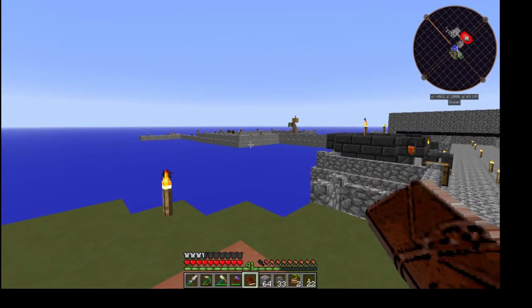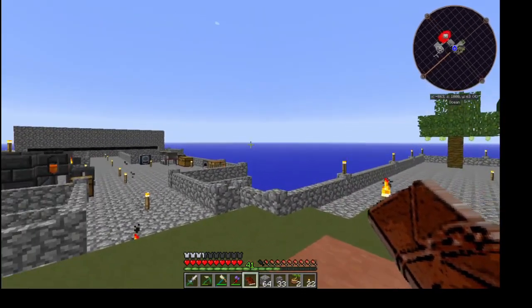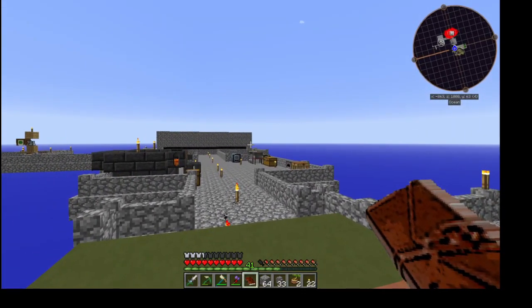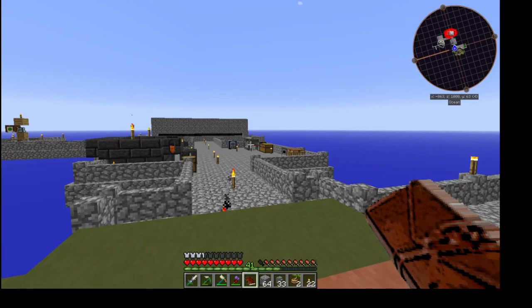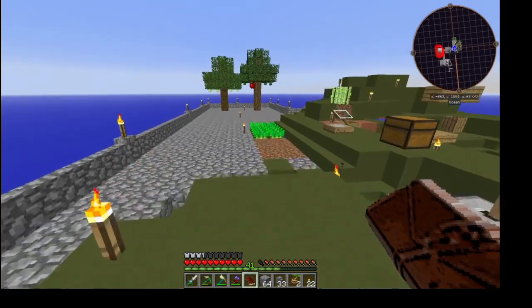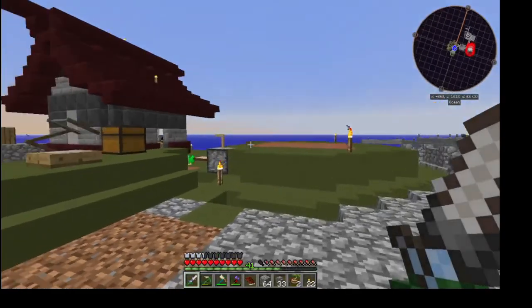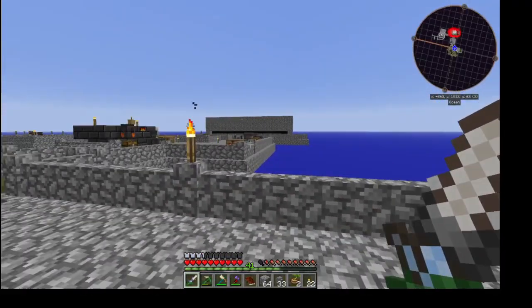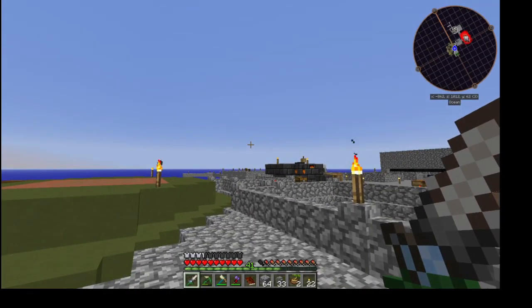I don't know that any passive mobs will spawn in the stone beach, so we'll have to find somewhere else to get them to spawn. Next time I'm going to expand a little bit and work on a bit of an automatic sifting operation. I hope you guys enjoyed this episode - I know we didn't do all that much but we did get a lot done. I finally have food, so I'm gonna get to work a little bit off camera, and next time we will do some ore processing. I hope you guys enjoyed this and I'll see you guys in the next episode. Bye!